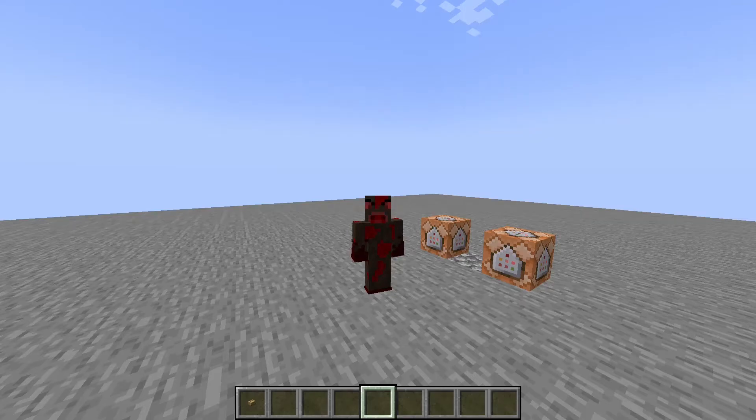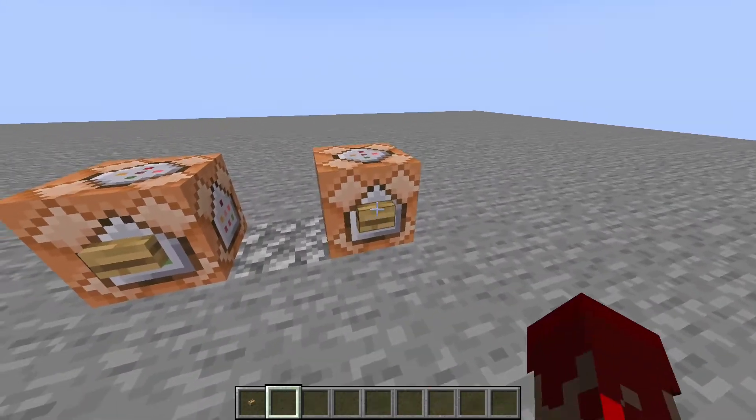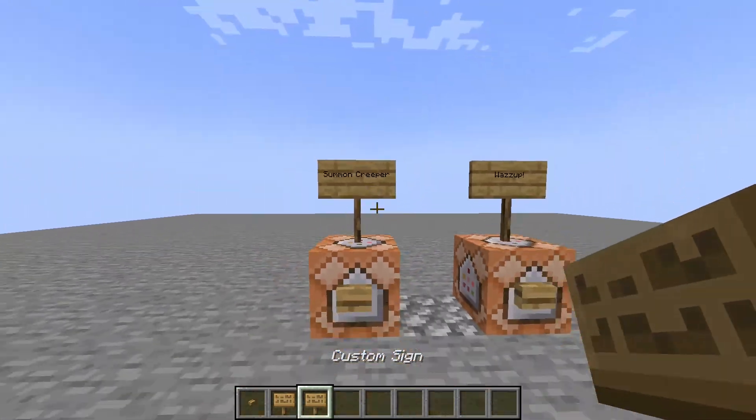In Minecraft, you have these clickable signs that you can actually right-click and then it runs a command. Now to show it off, I have these two command blocks right here. We're gonna go ahead and grab this first one, which is 'was up,' and then the second one over here is 'summon creeper.'